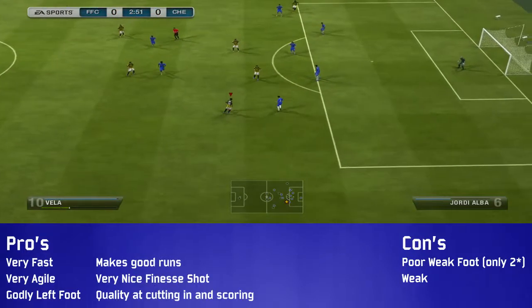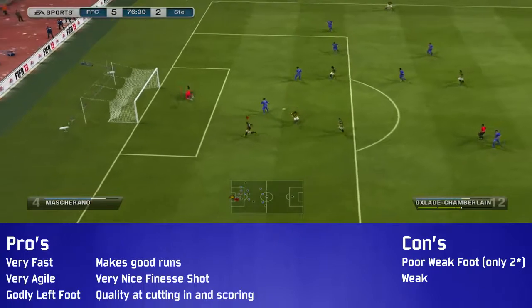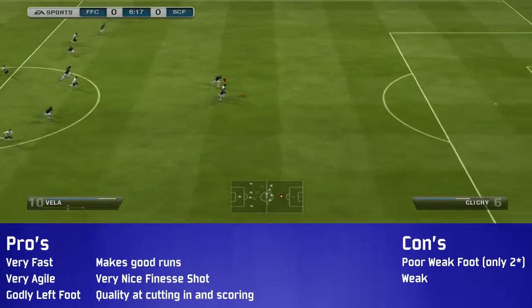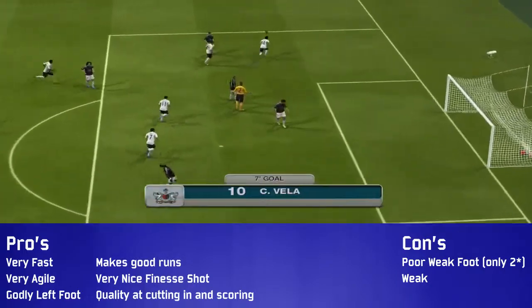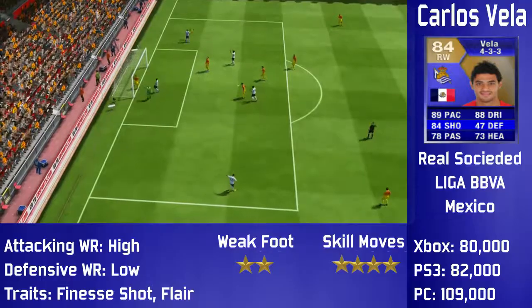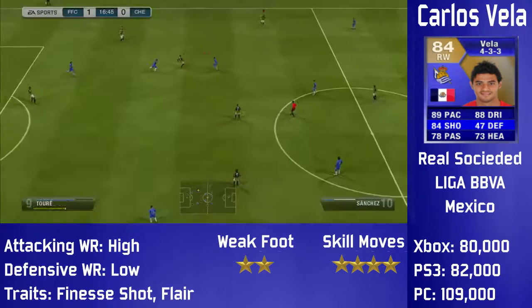Overall he's an absolutely rapid player. He's amazing at cutting in on the left foot and blasting it into the corner. He's got a really nice finesse shot — his left foot is absolutely godly. He makes decent runs, plays really wide which may fit some playing styles, and he's really agile, fast, and rapid. The only cons are his poor 2-star weak foot, which is tough when playing on the right, and he is kind of weak physically being a smaller player. But overall I definitely recommend picking him up — he's an absolutely fantastic player.